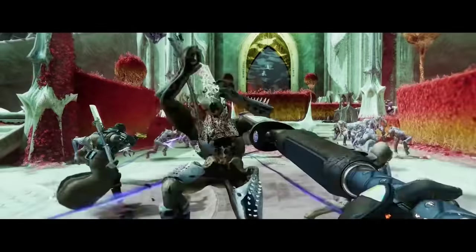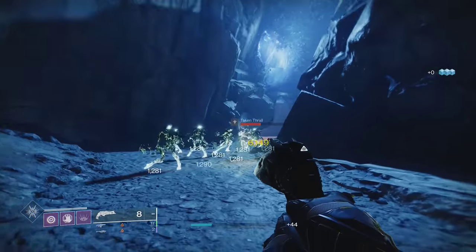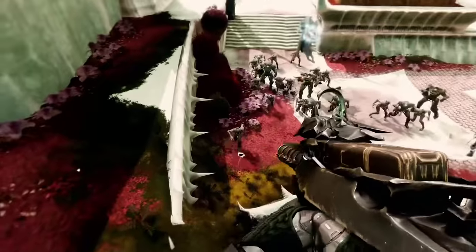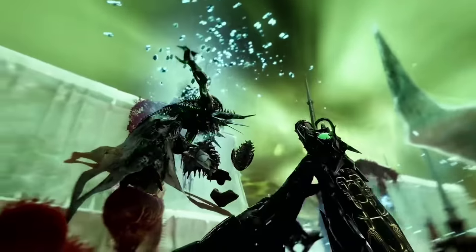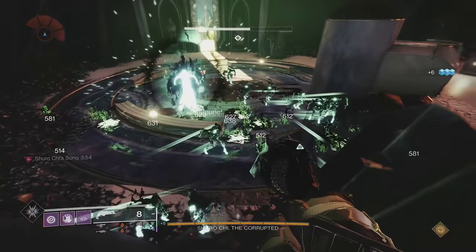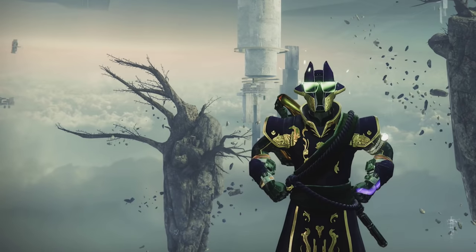Speaking of Witch Queen, this combo will be crazy next season. Necrotic Grips and Thorn work together to proc the spreading poison, and next season we're getting another exotic that should do the same. Replace Thorn with the new Osteo Striga SMG, and you'll get the spreading corruption from Necrotic Grips too. This is just speculation right now, but as you can see in this trailer, the Osteo Striga does apply a poison effect on enemies just like Thorn does, and as long as they have that effect, the Necrotic Grips perk will proc. Anything affected by the poison will spread it to other enemies and clear out rooms by itself. This is definitely a weapon you want to get next season.